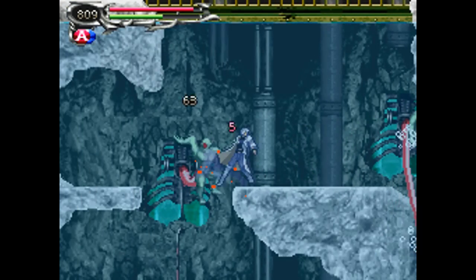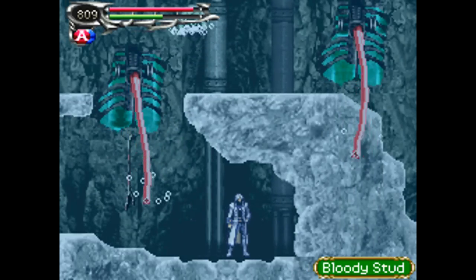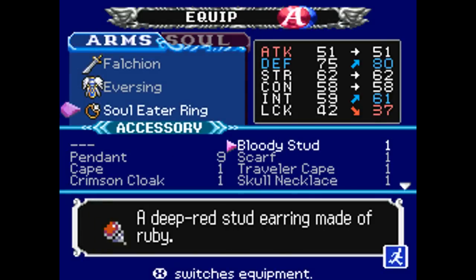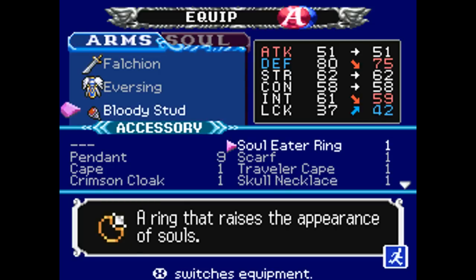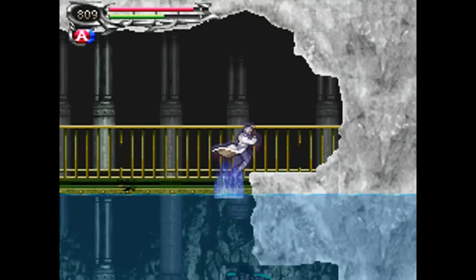More Homunculi. Saying that name makes me want to play Valkyrie Profile, too. Anyway, we just got a Bloody Stud — kind of sounds like a porn term. Anyway, it's a deep red stud earring made of ruby, and it boosts your defense and intelligence. Defense not so bad, but I'll just keep my Soul Eater re-equipped.